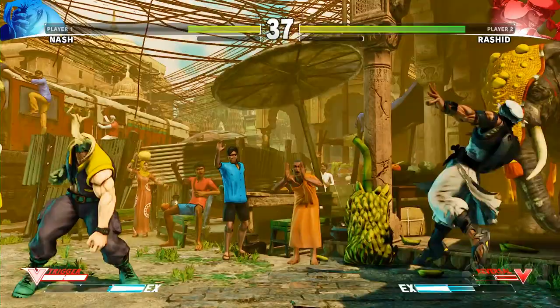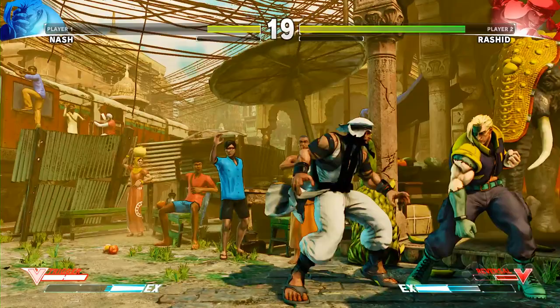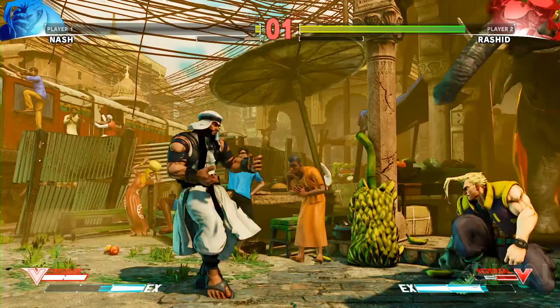Another cool thing he has is this guy is highly acrobatic, so he could hug the corner, or you could choose to go up over the opponent — and be hard to catch — so you go up and then you fly away with the kick. Or you could choose to come down where he boosts off the corner, and you really just choose how you want to approach the opponent. So then you can cross me up with that in the corner, right? Like if I'm stuck in the corner trying to block, you can jump over me and then come back the other way and cross me up, which is pretty scary.